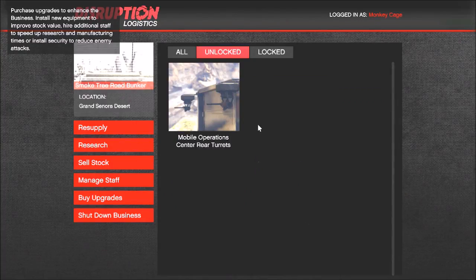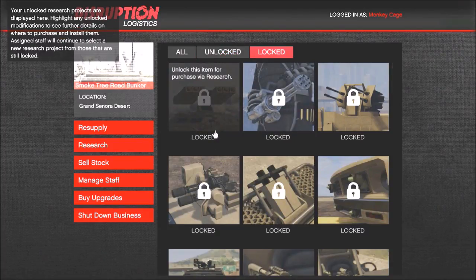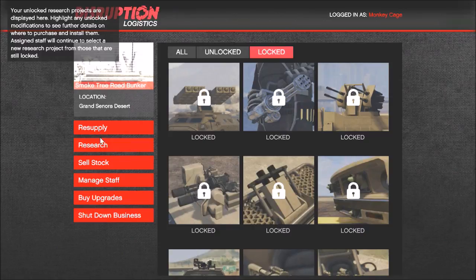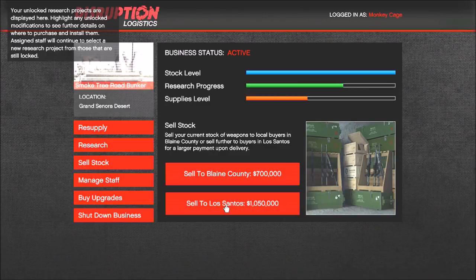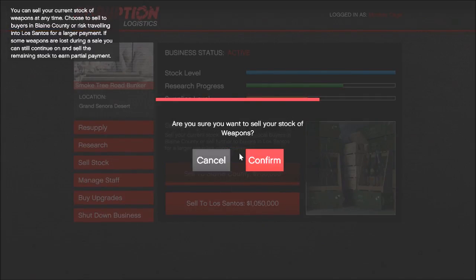If you go into research you can see all the unlockables — I got the rear turret unlocked and there are a lot more still to get. Right now I've got it all set to research. We're going to sell all my product now, and if I sell it further away it's going to sell for just over a million.